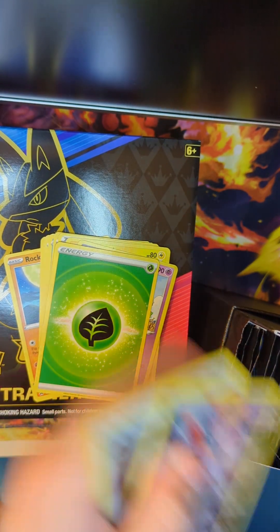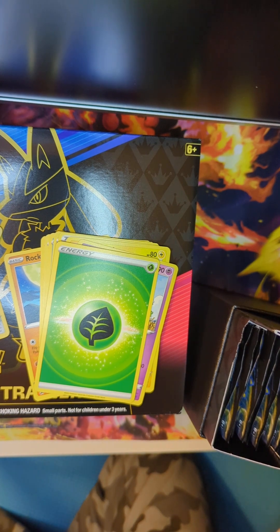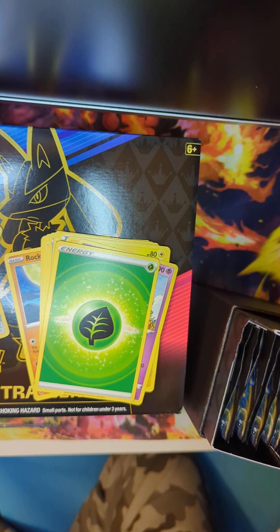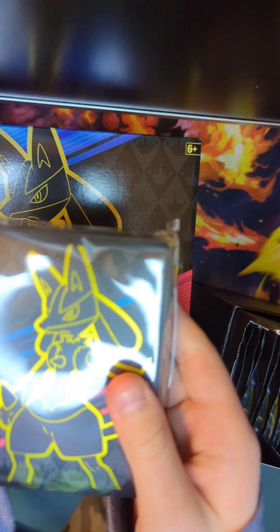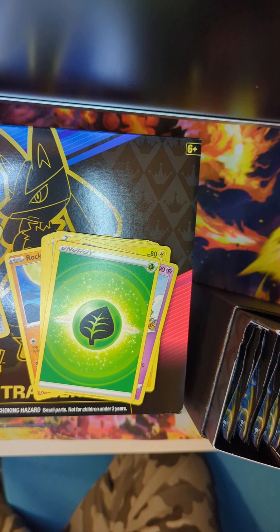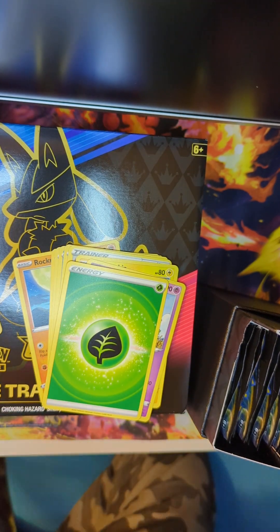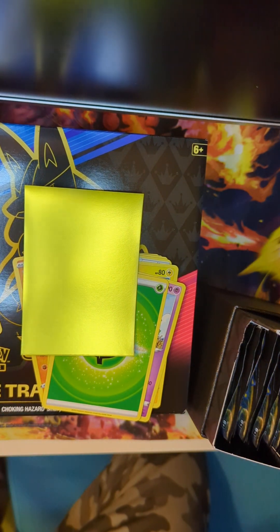Holos are one of my hits in special sets. Ooh, the Lucario V-Star! I forgot - and the code card. Guys, I am trippin'. Let's get sleeves. Oh, those sleeves are so nice.